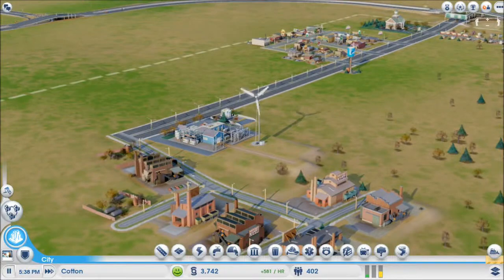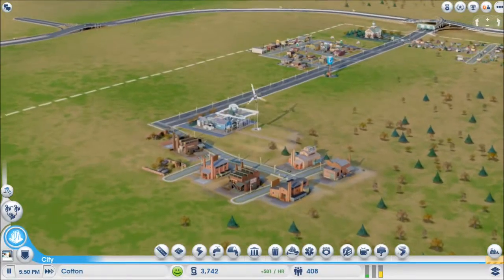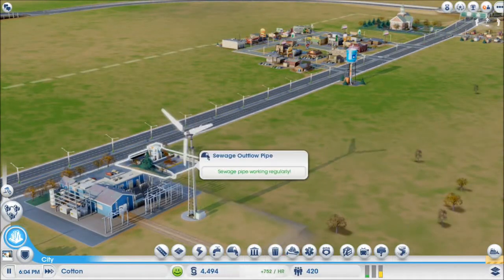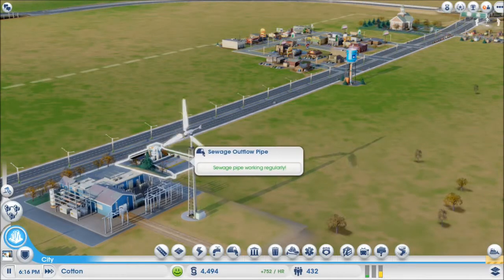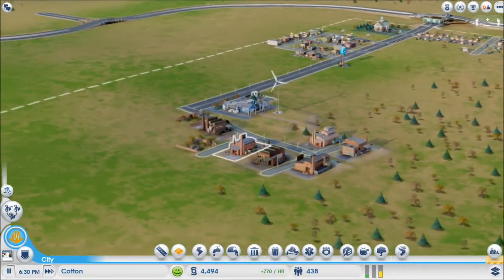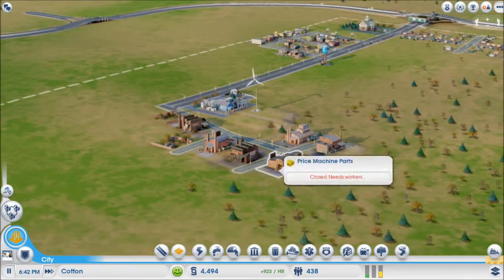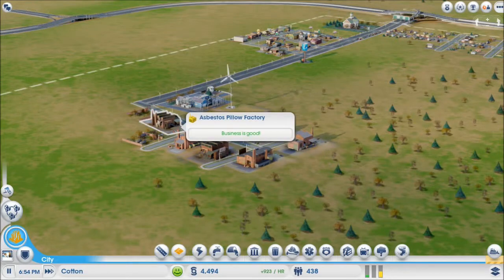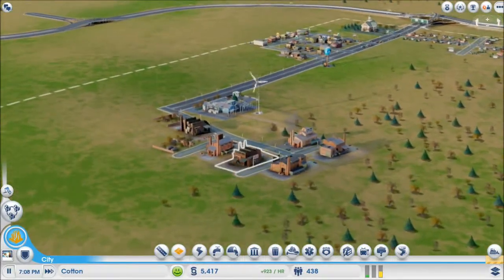People are happy — look at all the moving trucks. Everybody loves my city. All 402 people love my city. There's a lot of electricity there — that's just delicious. Okay, so I need some more industries; they are telling me, so why not make some more industries.